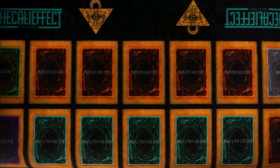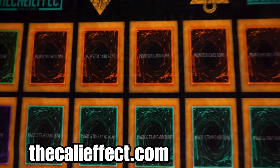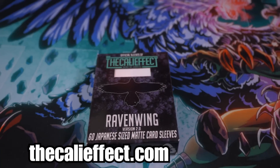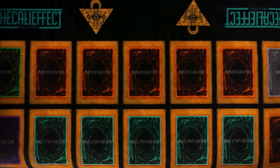In case you were wondering where I got this sick mat, you can always go to thecalieffect.com to get your Yu-Gi-Oh Generations mat. We have it in cloth and rubber form. While you're there, be sure to pick up some Raven Wing sleeves as well while supplies last — these are the choice of the Cali Effect when it comes to premier sleeves.